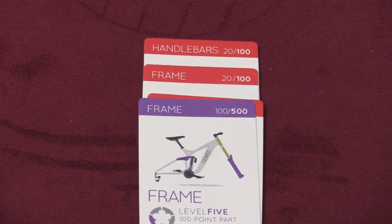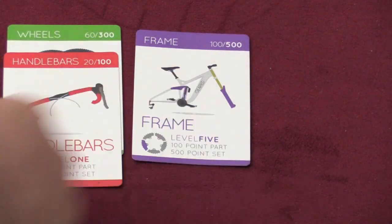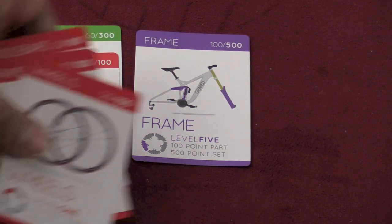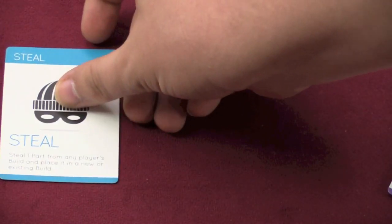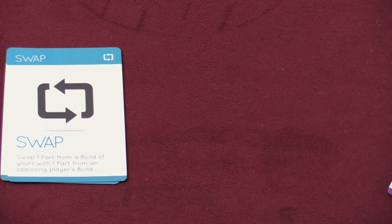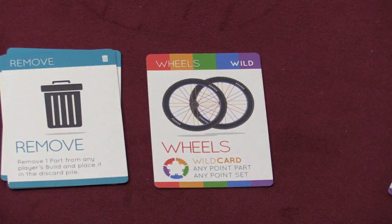On your turn, you simply take a card from your hand and put it in front of you. You can add it to a bike you already have or start a new bike, and any time you want, you can rearrange cards in your bikes. You're allowed to play up to three cards on your turn, but they all have to be the same level. Instead of playing bike cards, you can play special cards: a steal card takes a part from someone else's build; a swap card switches one of your cards with someone else's; or a remove card discards a part from someone's build. These special cards cannot be played against a completed bike — once a bike is complete, it cannot be changed, added to, or stolen from. There are also a few wild cards that count for any points and add to any set.